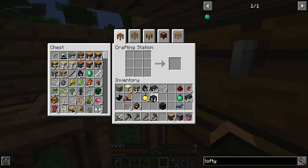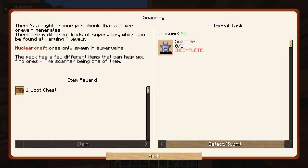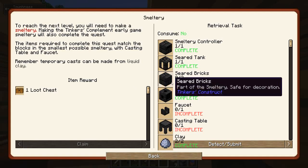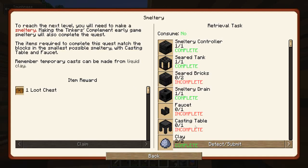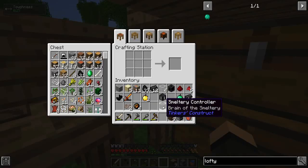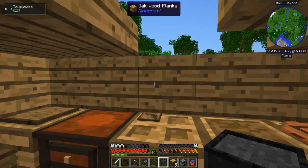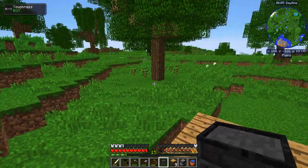Then we'll go with the tank. There's still some drain. Let's double check. You want one drain, one faucet, and a casting table. So, casting table - basically a pair of pants. Get the drain, and then it wants like two bricks. That is like the bare minimum smeltery you can get, right? That should be everything. Quest complete. Loot chest get.